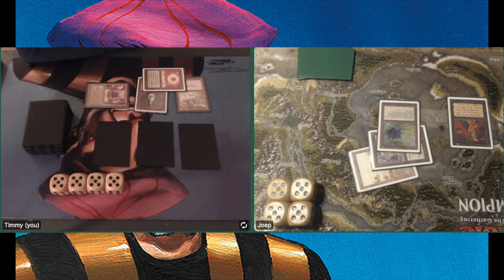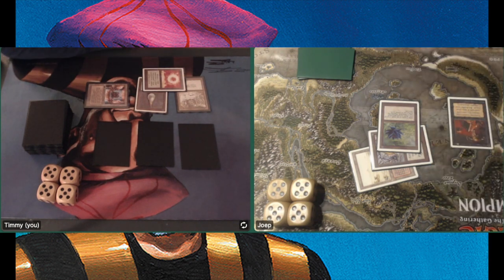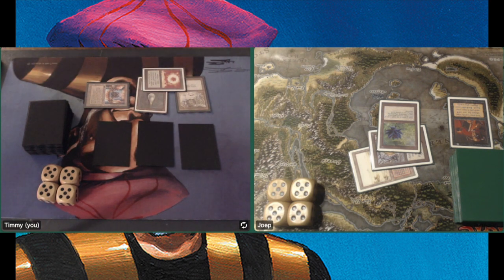Oh, it's a Black Lotus he tutored up. Is he going to crack the Lotus for something? I wonder what he's going to do here. Or does he want to do something else in turn two — is he just setting up for next turn? It doesn't make sense because I'm playing White and can Disenchant it, forcing him to use it on my turn. So I think he's going to do something with it.